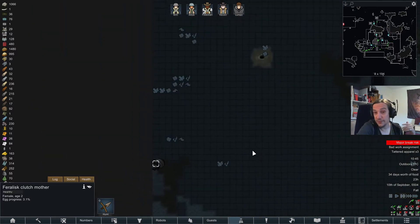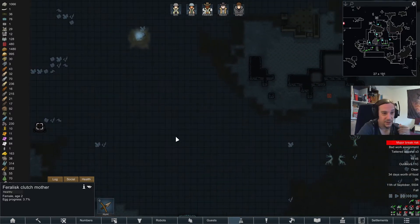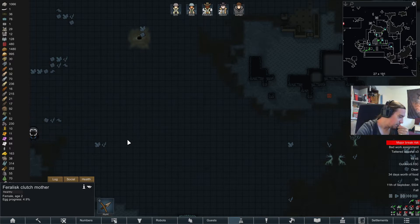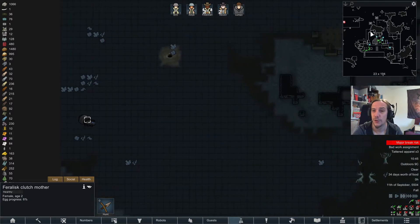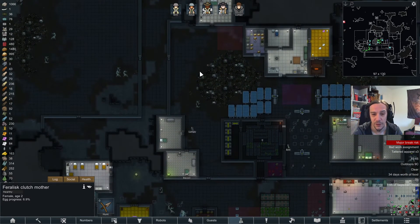A Feralisk clutch murder — some call it a risky event, I call it an opportunity. Taming these animals would be a quite dangerous thing. If I only had some human resources, that would make my decision easier.